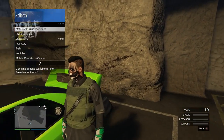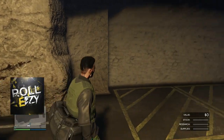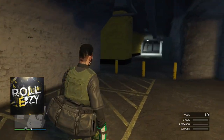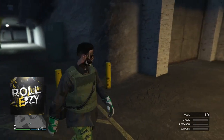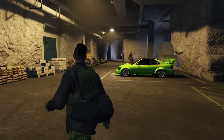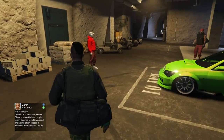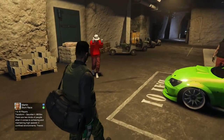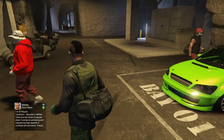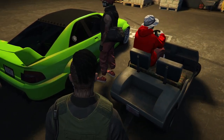I've driven my Sultan — this is the car I would want to give to everyone for this glitch — into my bunker, and I've invited both my friends. Make sure you do it just like I'm doing right here. I've got BMX over here and my boy in red, we'll call him A. BMX is going to be the guy spamming the handle.